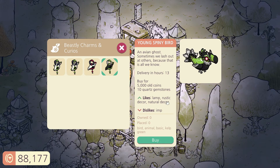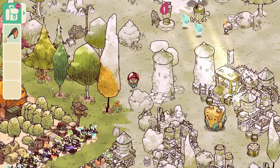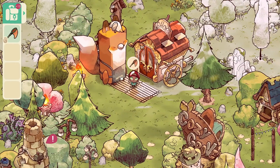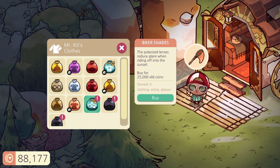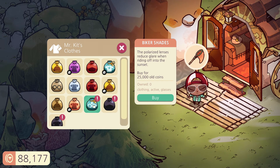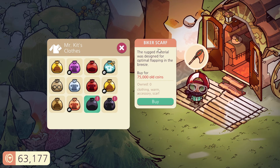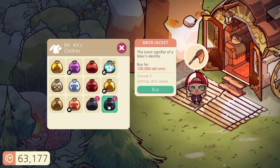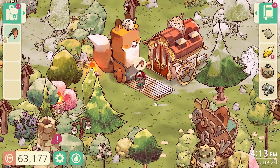I might buy you. And again, rustic decor here — I would rather have the red one, but I might buy both of them. I know I keep buying birds, but eventually we're going to part with some of them. Let's go over here because I want to see how much money we need for this. Look at this — biker shades. We need 25,000 old coins for these. The polarized lenses reduce glare when riding off into the sunset. Then we also need the biker scarf — wow, 75,000. And 100,000. Maybe I shouldn't have turned my flowers into a pigment. That's going to take a while.